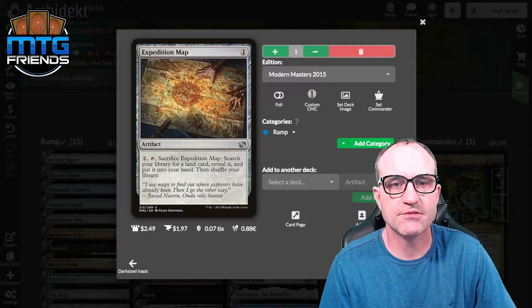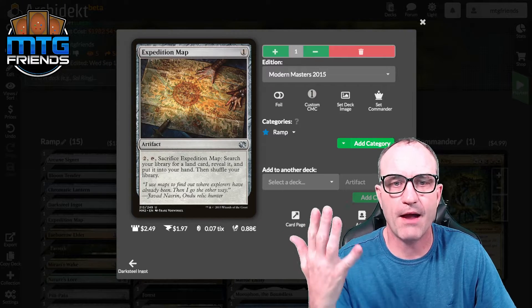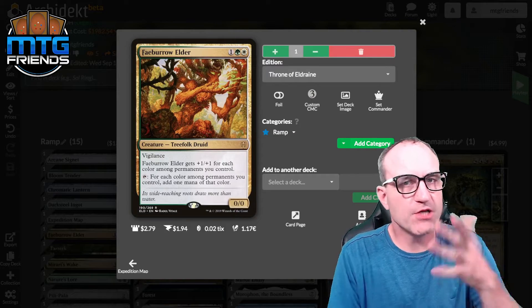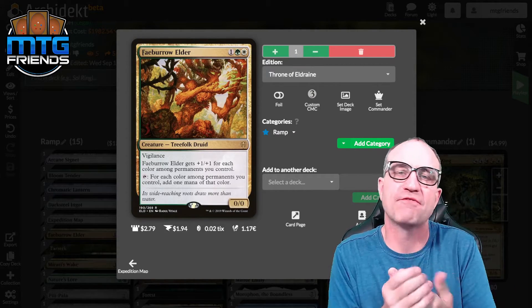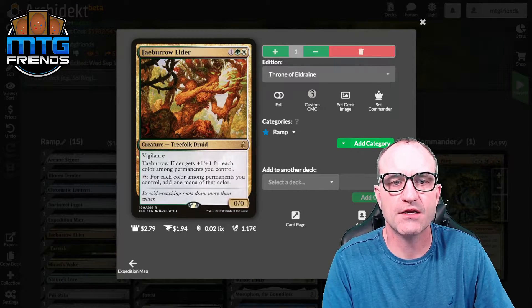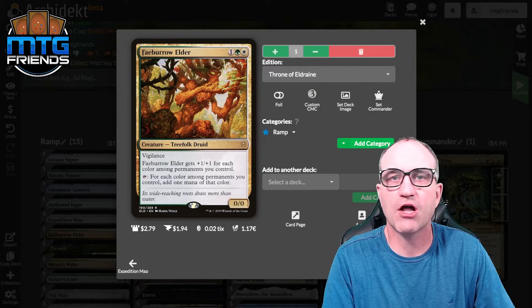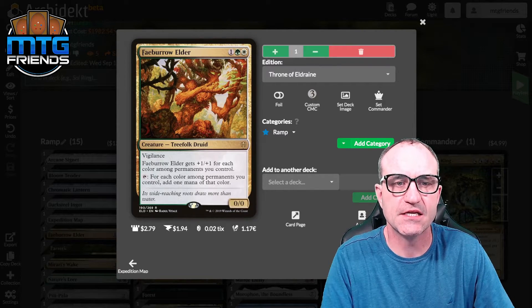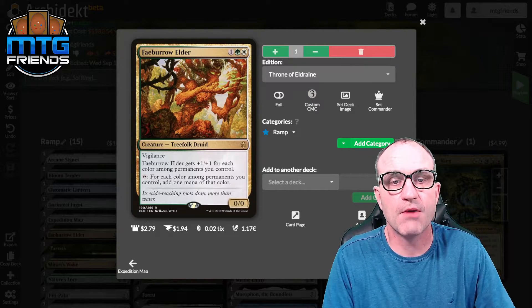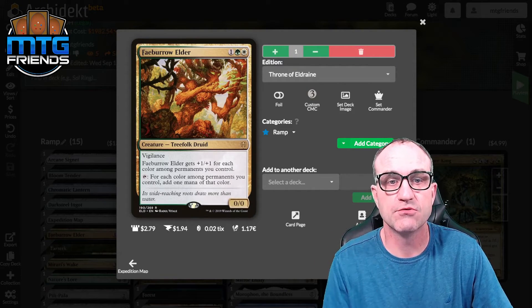Favor of the Elder — I was on the fence about this one, but since we're trying to fetch as many colors as possible, it's decent. Vigilance for three, and it gets +1/+1 for each color among permanents you control, and adds one mana of that color — so we've got some mana fixing built into this treefolk druid. Farseek lets us go grab a mountain, swamp, plains, or island — pretty good.